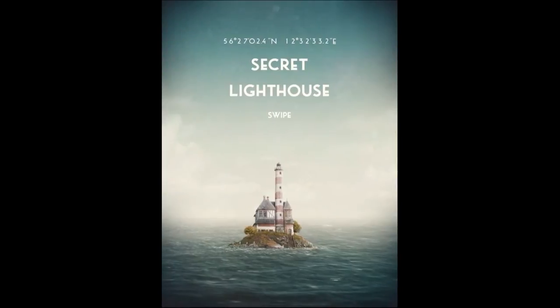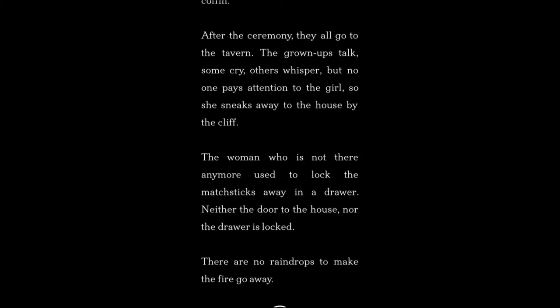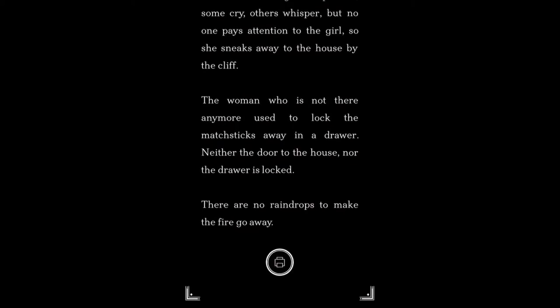It tells the tale of a man, a woman, and a young girl who lived by the sea. The man was a sailor, and he would have to leave for long stretches of time. The story is somewhat dark. However, the dark parts of the game are never shown explicitly — they are told, either by written or spoken word.